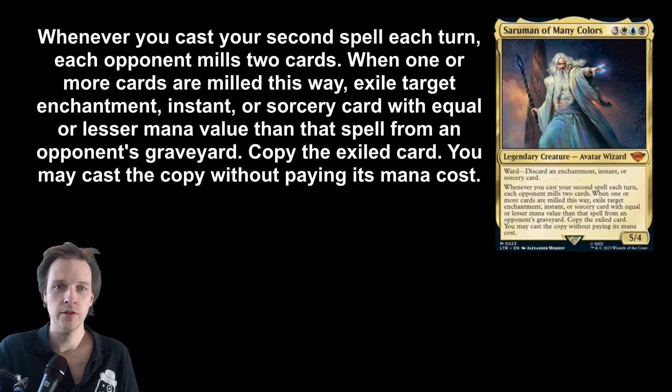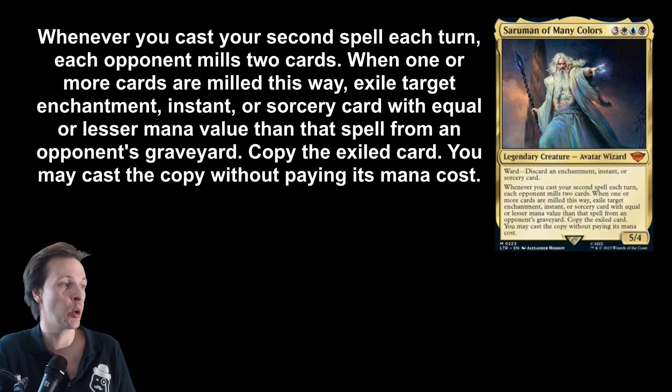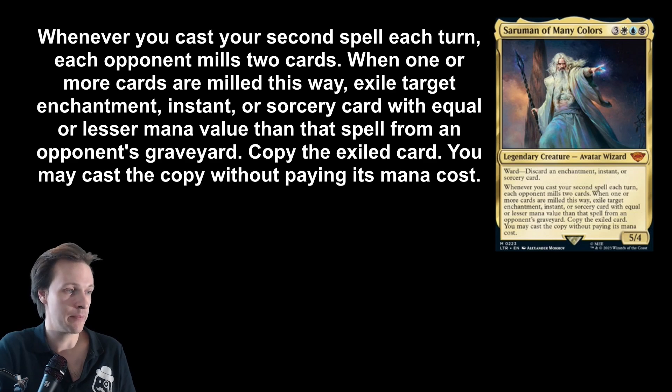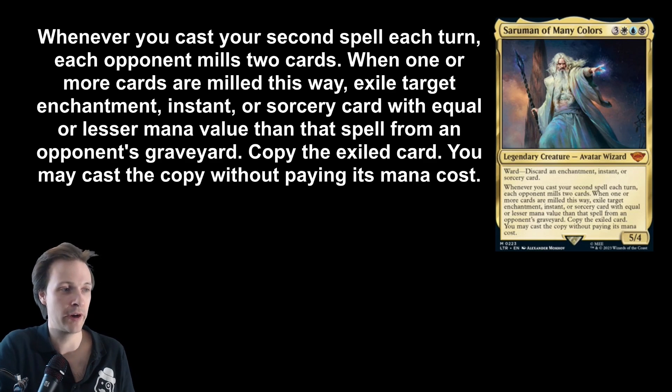We're here for the secondary ability. Whenever you cast your second spell each turn, including your opponent's turn, each opponent mills two cards. When one or more cards are milled this way, exile target enchantment, instant, or sorcery card with an equal or lesser mana value than that spell from an opponent's graveyard. Copy the exiled card — you may cast a copy without paying its mana cost. The second spell seems to have to be equal or higher mana value than the thing you're trying to exile and cast.